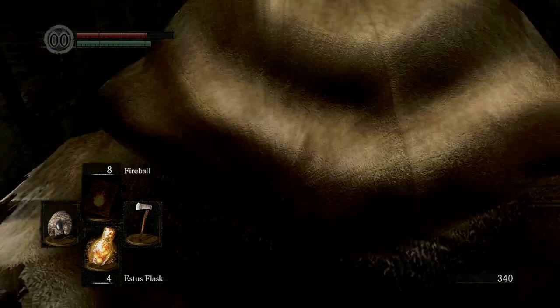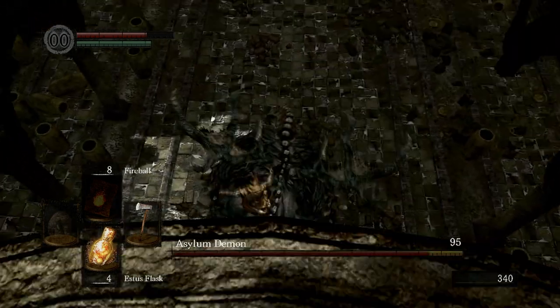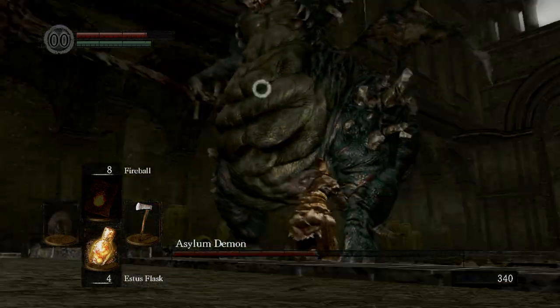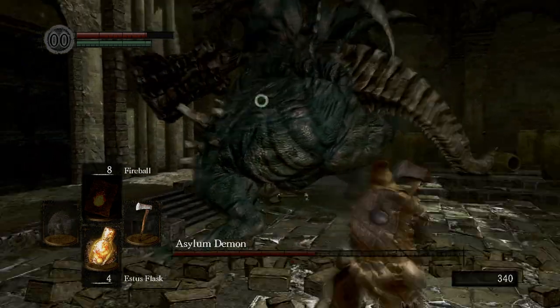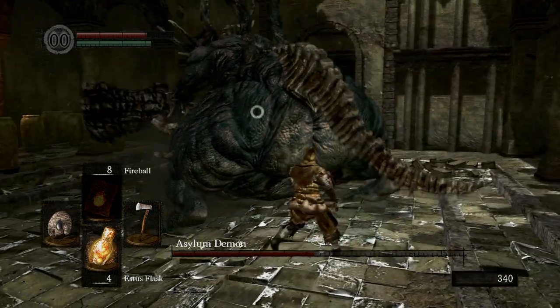We're going to go through here. We're going to press Y, and basically at the start here we're going to fall off and then immediately press our attack button. I think that was like half of the Asylum Demon's health. So we're going to get our shield back up and we're going to go to the back.